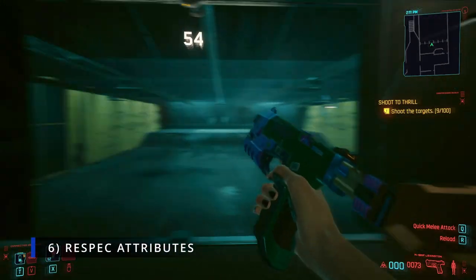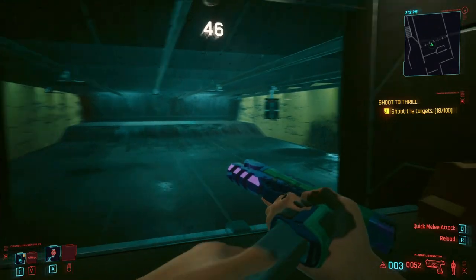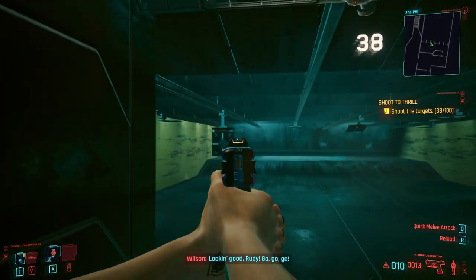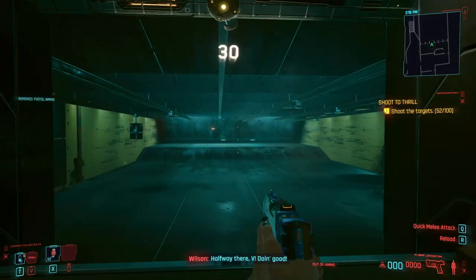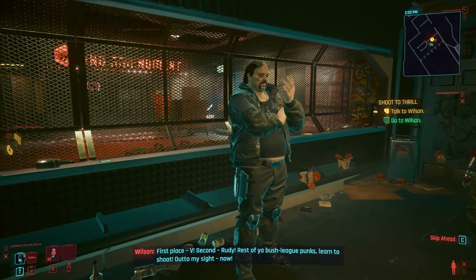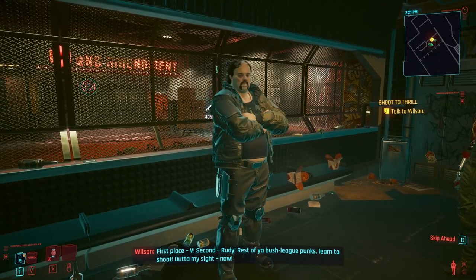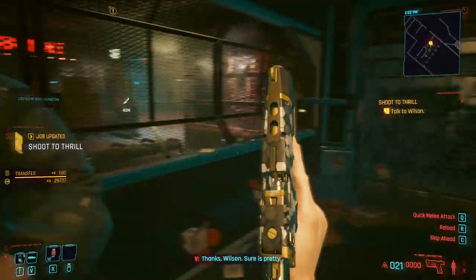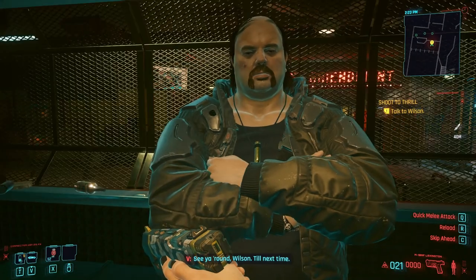Number 6: Respec Attributes. As someone who likes to experiment with different builds in Cyberpunk, this mod is a game-changer. Cyberpunk 2077 allows you to reset perk points at any time for a modest fee, but overarching attributes have always been permanently locked for each playthrough. So if you wanted to completely switch from a Netrunning Hacker to a bodybuilding, Katana-wielding Giga Chad, you'd have to start a fresh playthrough. This mod allows you to refund your attribute points so you can reinvest and completely transform your build without spending countless hours rolling a new character, playing through Act 1 again, and grinding to level up. It's great for people who don't have a lot of time but want to experiment with vastly different play styles.